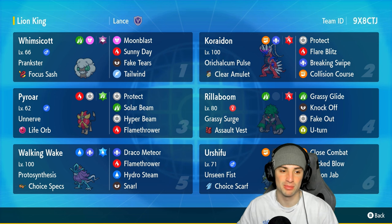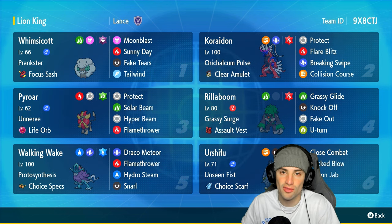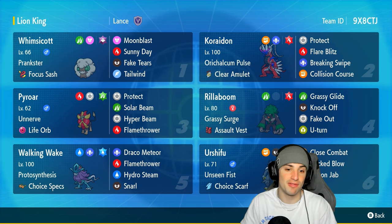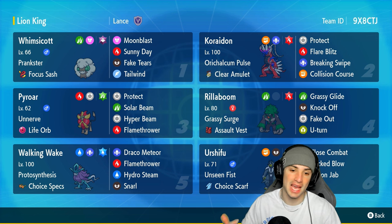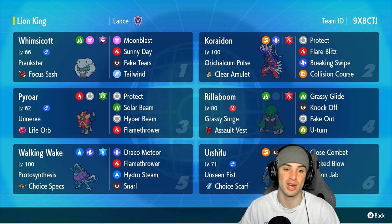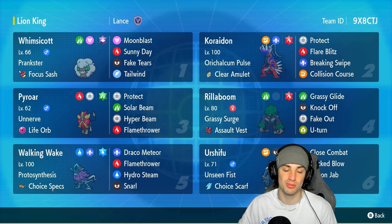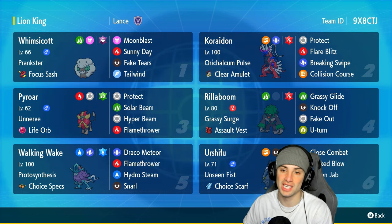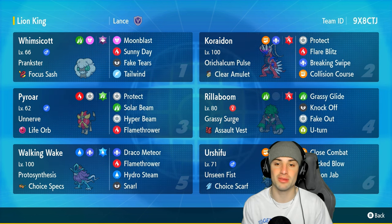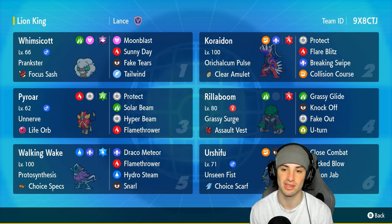Let's talk about Pyroar - it's got Unnerve with the Life Orb as its item, making it do an insane amount of damage. It's a Fire and Normal type which means we have two big time STAB moves: Hyper Beam and Flamethrower. On top of that we got the Grass tera type with Solar Beam, which will hit in one turn whenever we're in the sun. Our restricted Pokémon is Cryodon, which is just top tier at setting the sun and hits like an absolute truck.